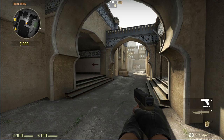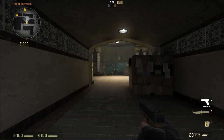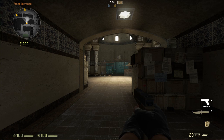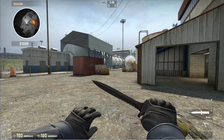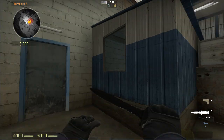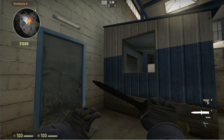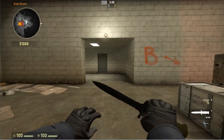Let me show you quickly what some of these choke points are in the official maps. On Dust there are two choke points: Palace Interior and Underpass. On Nuke there are three choke points. One is outside, another one is near bombsite A, and the third one is before you reach B at side room.